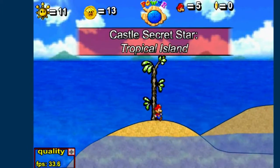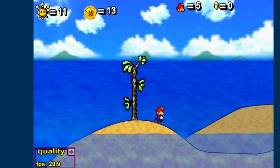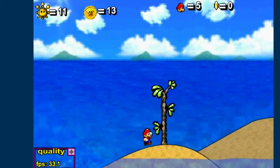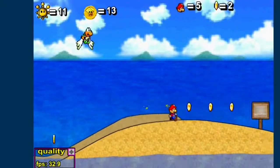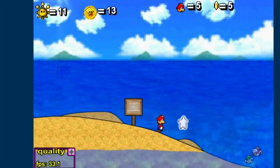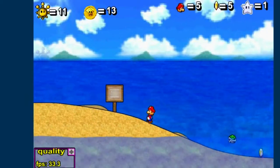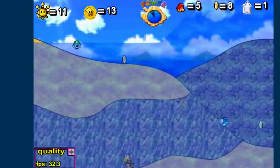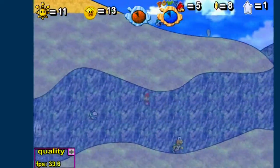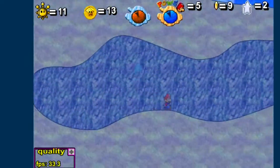Alright, so this world is kind of interesting. The first thing that you'll notice is the waves, which you actually cannot do in the level design, which kind of stinks, but the waves can go to your advantage and otherwise. So this is a Silver Star Challenge — you are to collect all five of them.